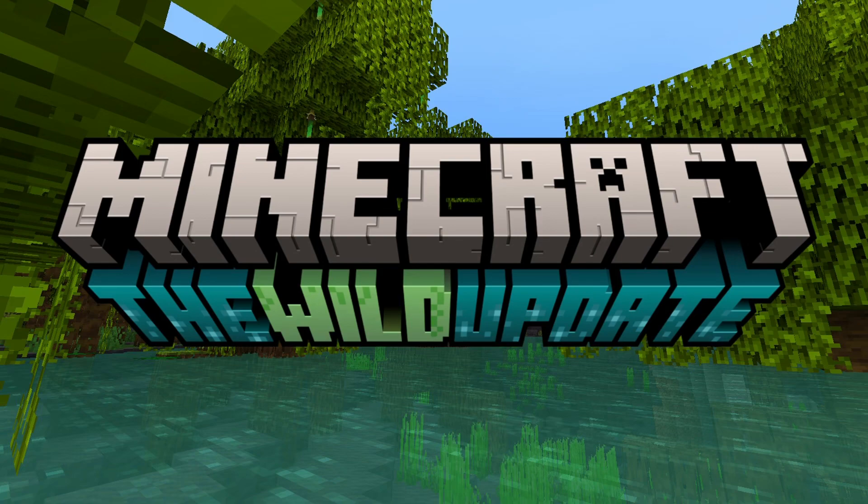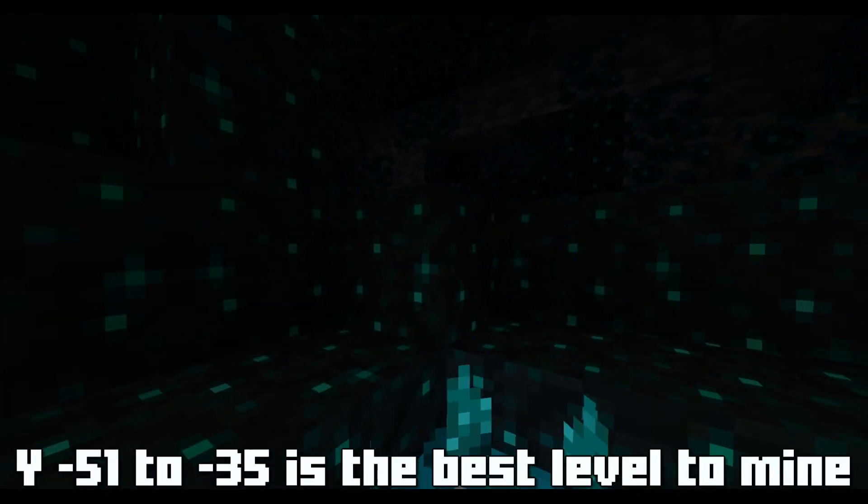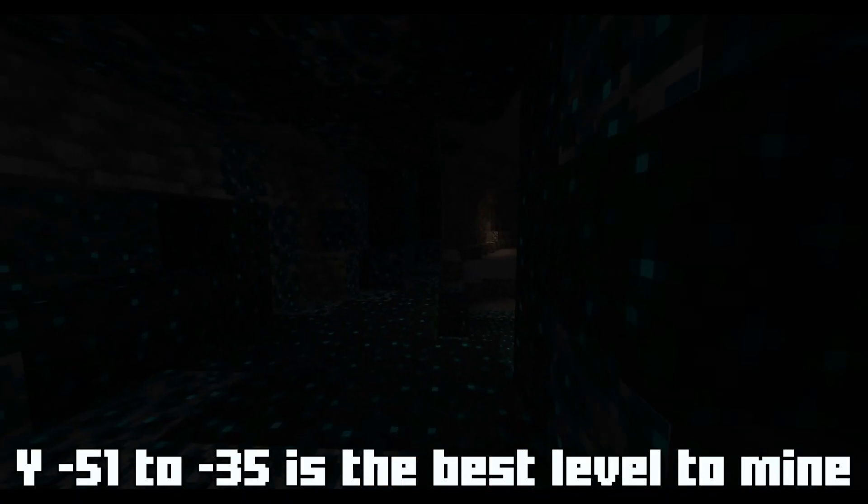Today I'm going to be showing you where to find the new 1.19 biomes. The deep dark biome can be found underground. It's considered quite rare and doesn't spawn too often, so you're going to have to travel quite a long way to find it. A good way to find it is to strip mine at around deep slate level.